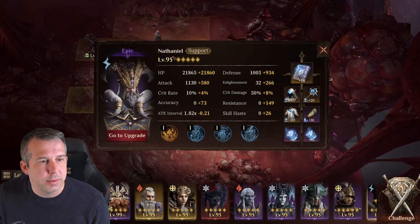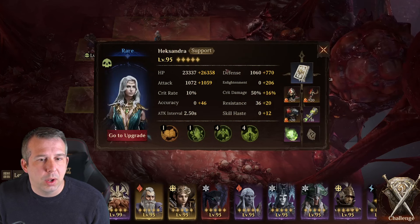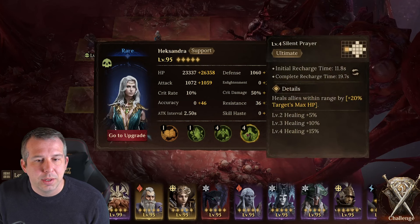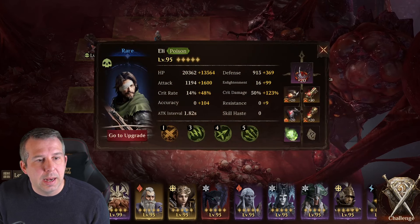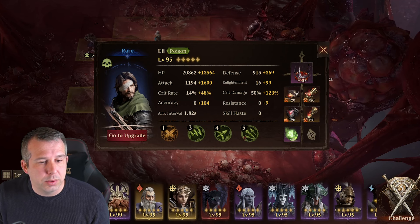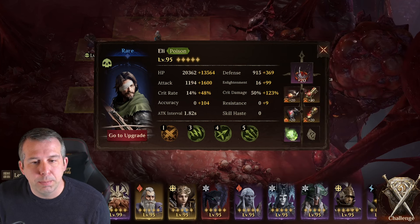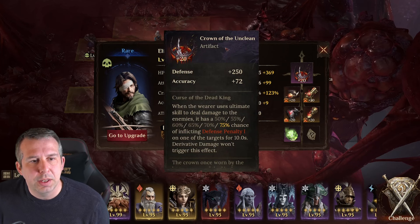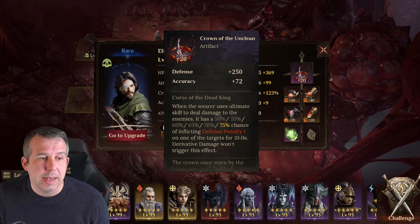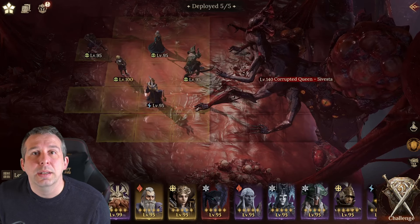I've got two supports: Nathaniel, who's basically healing and keeping my team alive, and Hexandra — the first free hero you get — doing the same thing, just keeping everyone healthy. Then in the backline I've got Eli, who has an alt that fires in a row so I'll target it to take down ads. I've also put an artifact on Eli — one of the best free ones you can get — which applies decreased defense to enemies, weakening the boss.